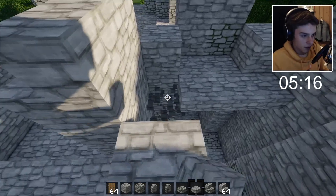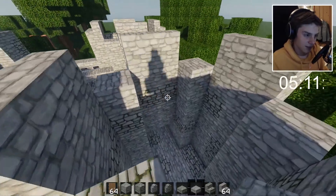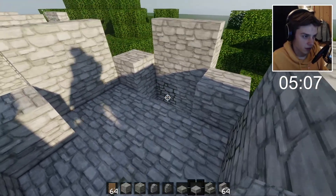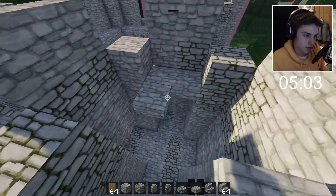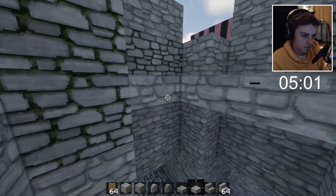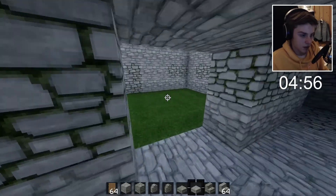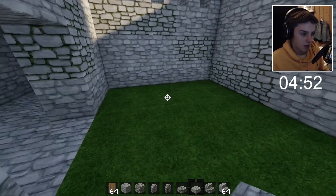Oh, we've got five minutes left. I've done quite a lot in five minutes - I'm pretty impressed. Those should be mossy stone slabs, I think. I want to see what mine looks like in a regular default texture pack - I bet it's going to look so bad. Oh, even in the default texture pack it doesn't look bad.